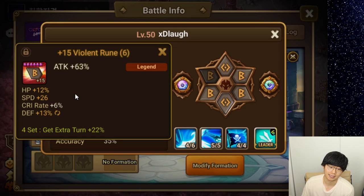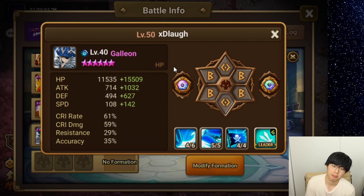He has a slot 6 attack rune that has speed on it, so he's standing at 250 speed with all these good stats. His accuracy is pretty low, but it's still an upgrade. Before, he was on Violent Blade at 44% accuracy. Now because he's on Violent Accuracy, he gets that 10% accuracy set bonus, making his accuracy 45% — so it's actually a 1% upgrade. His crit rate is around the same, but crit damage is definitely lower because slot 4 has been replaced. However, his attack is much higher because of slot 6 attack, which I think makes up for the lost crit damage.